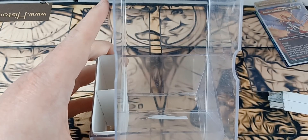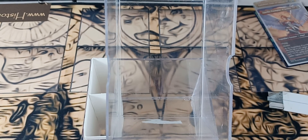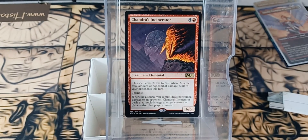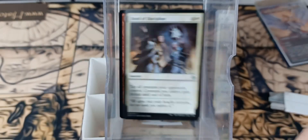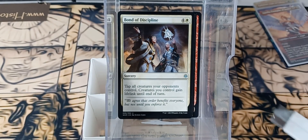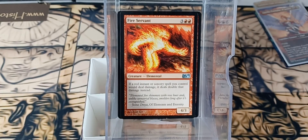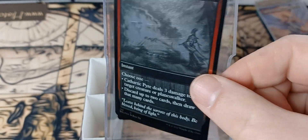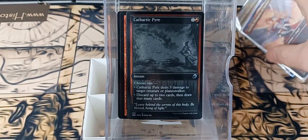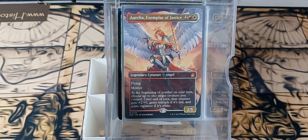Let's see what we got in here. And yes, once again, I'm doing my laundry. We have ourselves a Chandra's Incinerator, Double Vision, Bond to Discipline — that is for another deck — Fire Servant, Pyrokinesis, and a very Pringled Cathartic Pyre. Let me put the rest of these in here. That was from that stack.